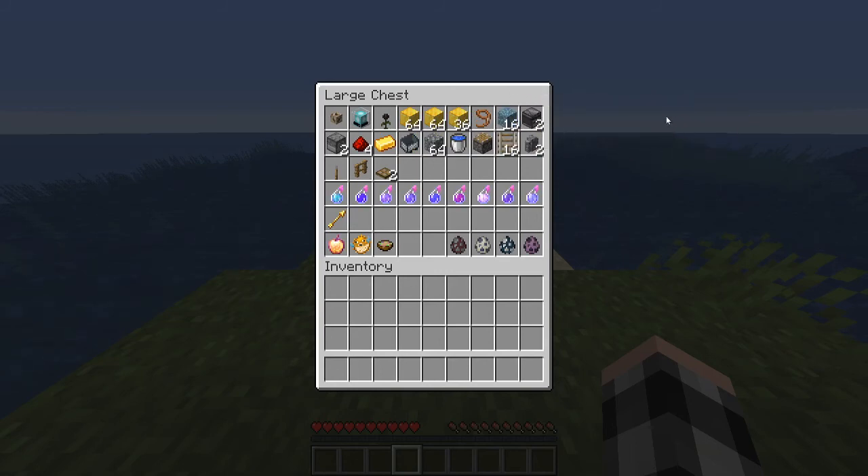For observers, you need 2 quartz, 6 cobblestone, and 1 redstone. You need 2 of these to make a redstone clock. There are other ways to make redstone clocks, but this is the most reliable way in my opinion.